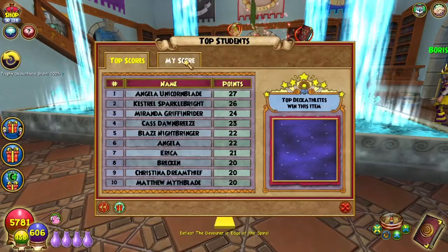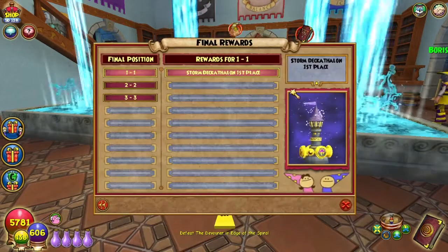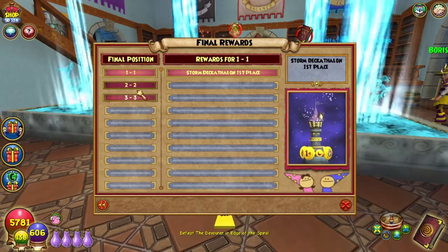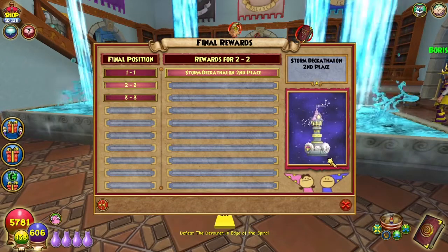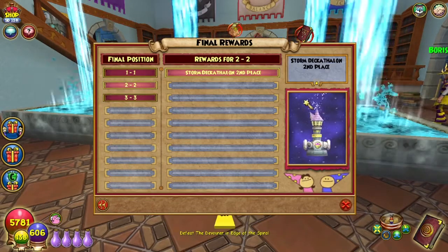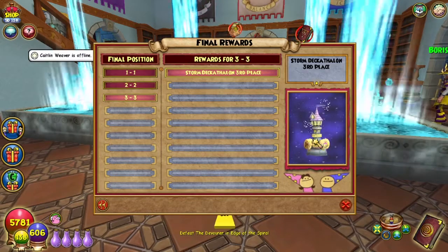Let's see what you get for the leaderboard. First place gets this awesome amazing trophy. For the final reward you get this really cool gold trophy. And then you get the silver second place trophy — I wonder if the flag waves. And for third place you get a really cool third place trophy.